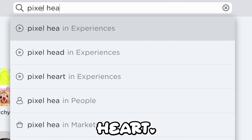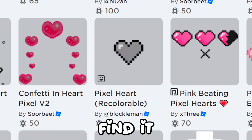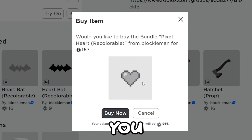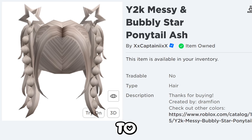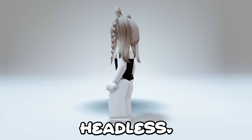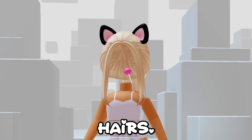Go ahead and search up pixel heart. Find it here. Sadly it's 16 robux, but I'll get it for you guys. I'm going to equip this hair to complete the headless look. Here is the result - it's a very good cheap fake headless, and it will work with multiple hairs.